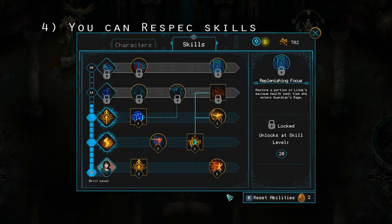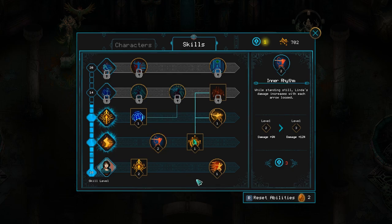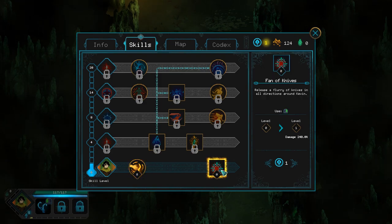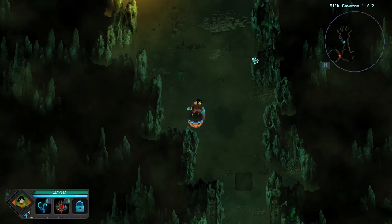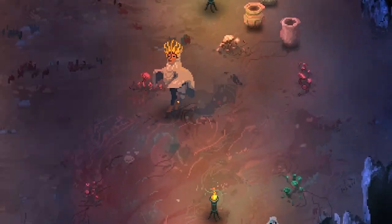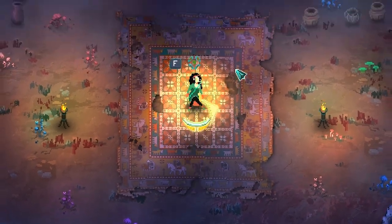Tip number 4 is you can respec your skills. This is more of an FYI than a tip. Whenever I play a game with skills to choose from, I stop and panic — I need to research the skills. Is this permanent? Will I have a chance to respec? Are my decisions final? I just want to throw out there, there is a respec mechanic in the game, which has something to do with this little bird. I'm not going to spoil what you do, but when you stumble upon a room with this guy, this is your key to gaining little eggs that will let you respec your skills.